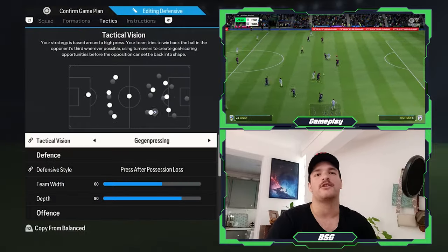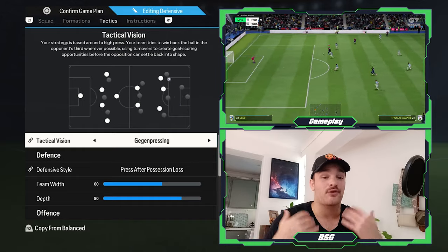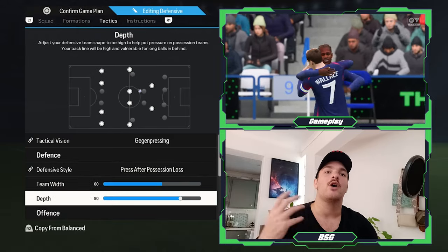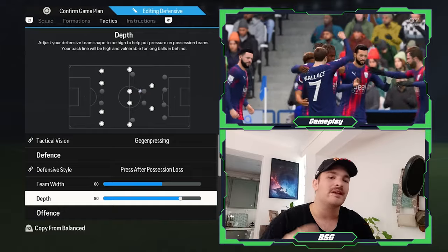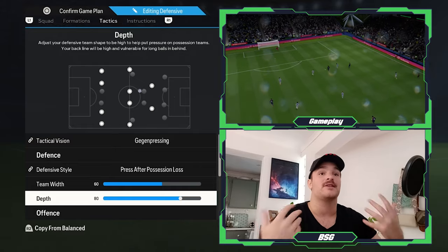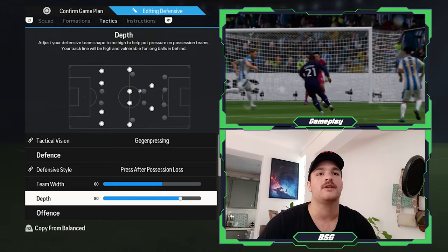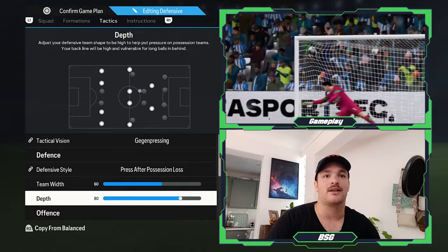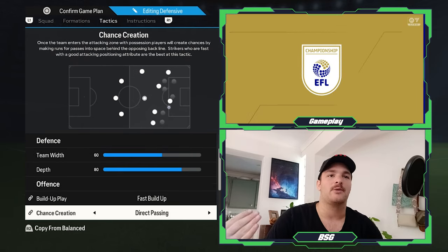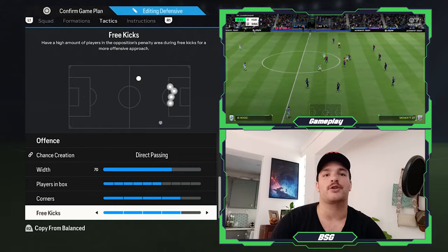Looking at the tactics for this shape, there are a few tweaks. The tactical vision remains Gegenpressing — a necessity for this pressing formation. Defensive style is still pressing after possession loss. Team width stays at 60, but depth is now set to 80 — a much higher line. It's more of an offensive outlet than defensive protection, squeezing the team high up the field to create turnover opportunities and pressure the opposition's back line. Build-up is fast build-up, with direct passing for quick transitions. Width stays at 70, players in box at six, corners and free kicks at four.